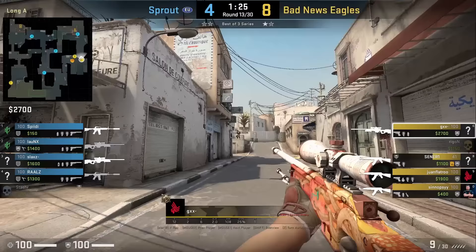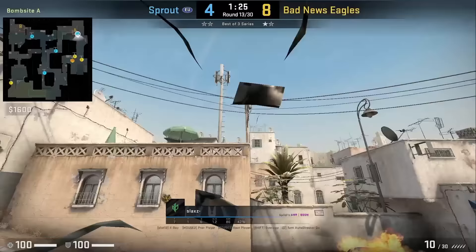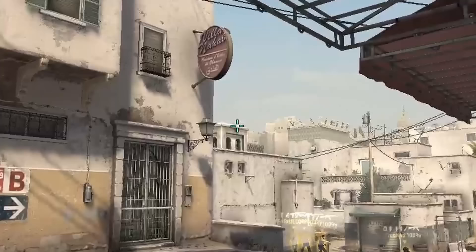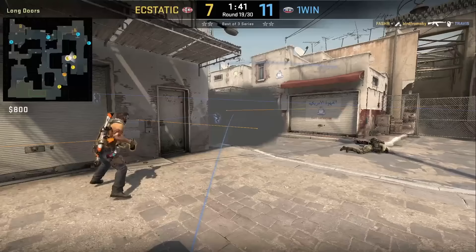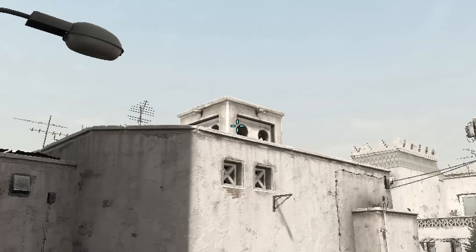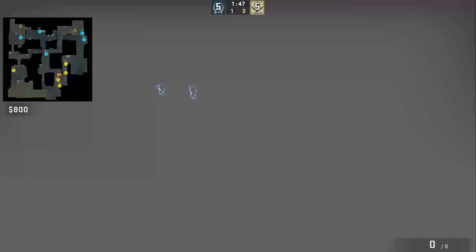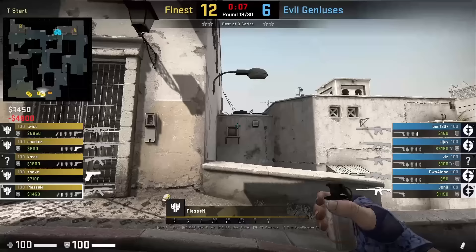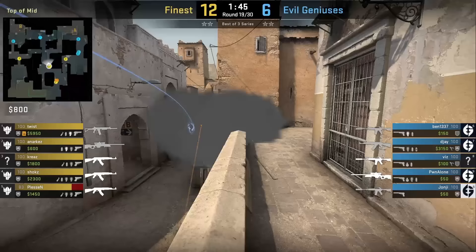GXX with an AWP gets run boosted long A where he gets the frag into Slacks at A site — unlucky for Slacks, playing anti-flash, he peeks at a bad time as GXX has already gone way past the angle. Bird From Sky throws a deep long A corner smoke from this back garage in spawn: aims above this roof, runs forward until hitting the top of the window, then jump throws. This corner smoke lands deeper, giving you cover from anyone holding pit and allowing you to swing to clear pit. Flamy from spawn 12 throws an instant corner smoke — aims top left of this window, then jump throws. Plessen from spawn 11 throws an instant Xbox smoke — aims at the top right of this square, then run throws. Tapsen also has a lineup from the same spawn which you can click up here.